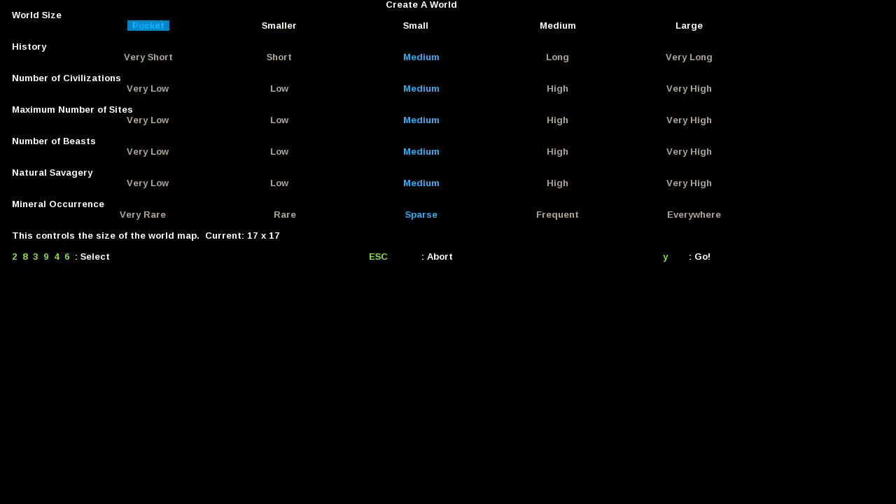The first option you have here is world size. This is a preference — whether you want a big world or a small world. Everything's going to basically be the same; you're just going to have less options and less room to expand if you keep the world for a long time. I suggest medium or large, so I'm going to go with large.